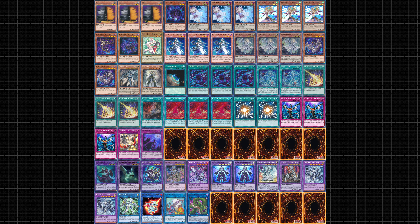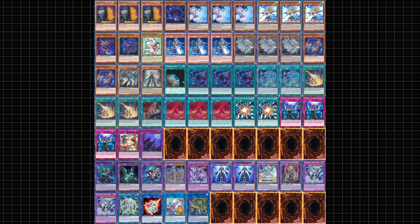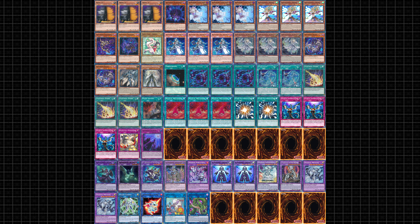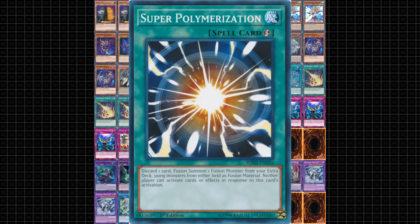Now onto the deck list. This list is optimized to be able to go first or second to account for the Master Duel Best of One format. So not only does this list run 9 of the most impactful hand traps — Maxx C, Ash Blossom, and Infinite Impermanence — this list also uses Lightning Storm and Super Polymerization to break boards.